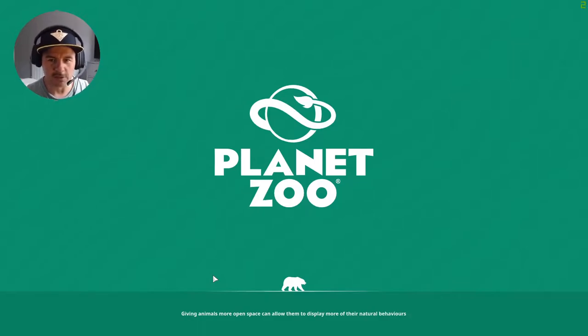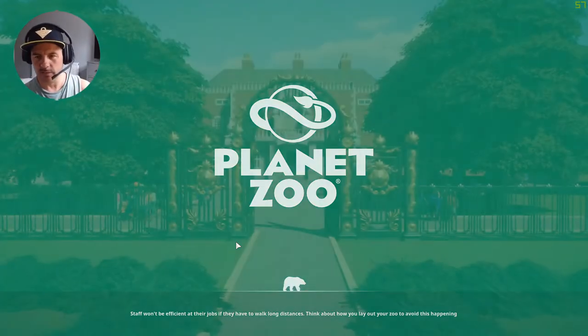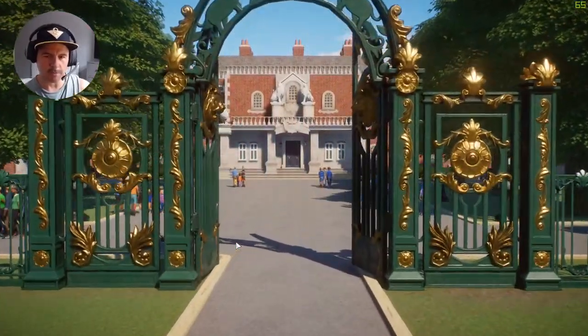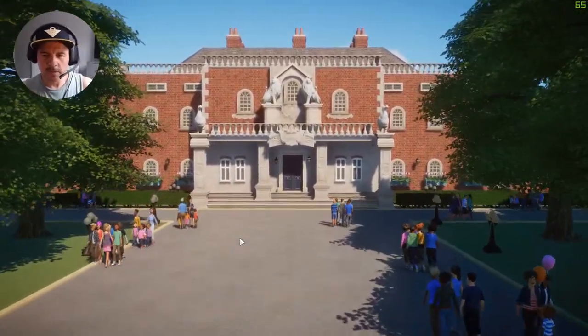We're going into the loading screen. Lovely new computer. We've upgraded our GPU to an NVIDIA RTX 2060, and I've got my AMD Ryzen 3700X with eight physical cores. So between those two, I'm hoping everything's going to be nice in Planet Zoo — actually, I'm sure it is. This is lovely.